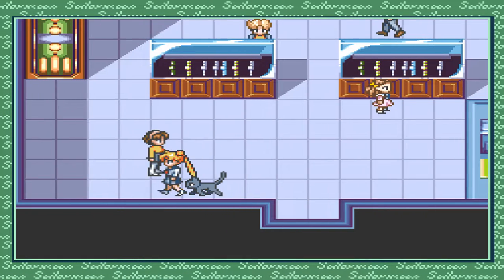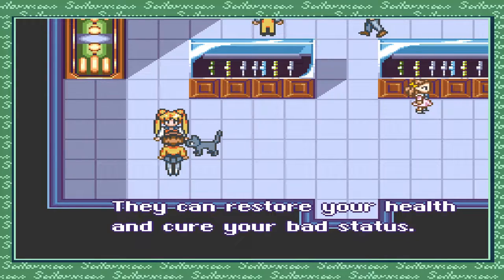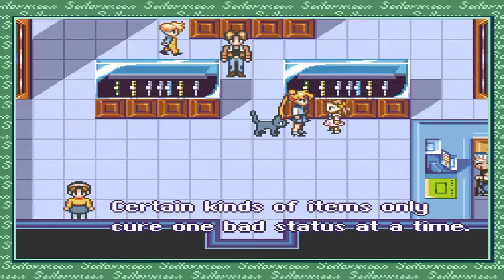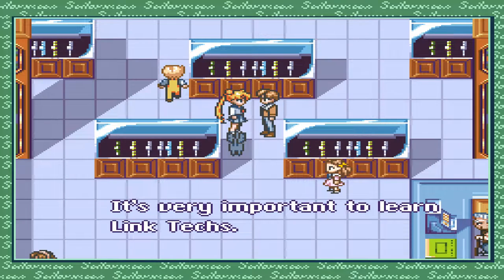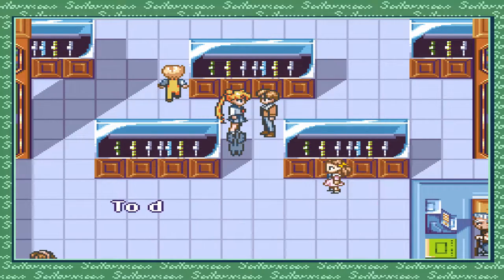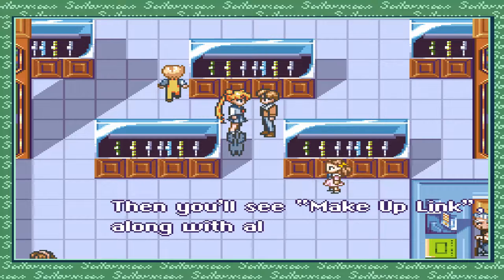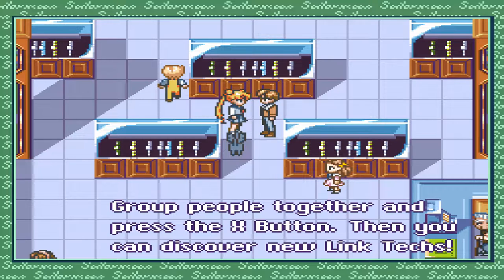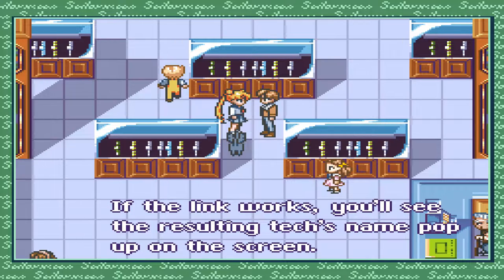Let's enter here. 'You can use certain kinds of healing items in a bath bomb — you can restore your health and cure your bad status.' 'Certain kinds of items only cure one bad status at a time, so it's a good idea to have a lot of different medicines.' 'It's very important to learn link techs. Discover new ones by pressing the start button while wandering around — you'll see makeup link along with all your friends. Group people together and press the X button, then you can discover new link techs. If the link works, you'll see the resulting tech name pop up on screen.'